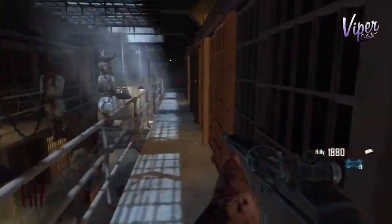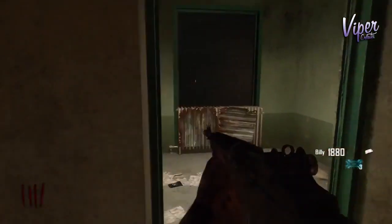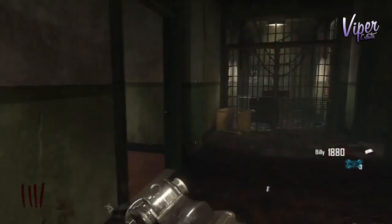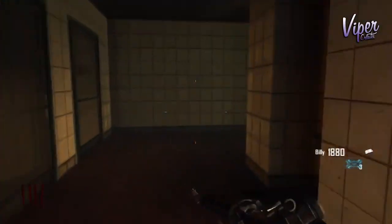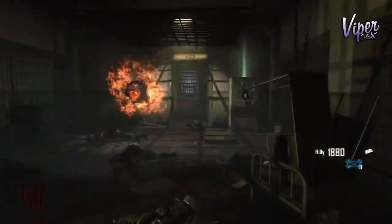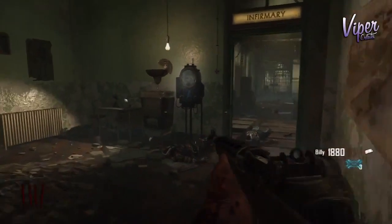The fifth and final perk is Deadshot Daiquiri. Go running behind the Electric Cherry machine, head to the infirmary, take a left, take another left, and run through this little corridor. It should be in the room where the demon is and also the airplane part. Just opposite that, through the little door on the other side, is Deadshot Daiquiri.